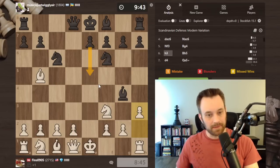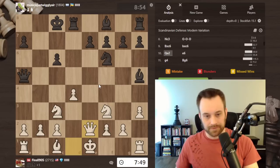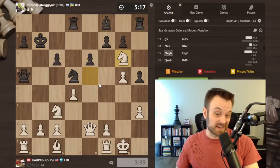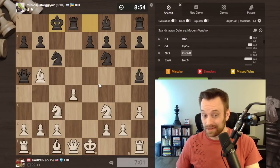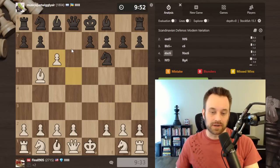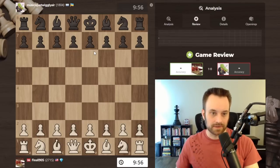For my opponent, they played pretty reasonably in the middle game - maybe could have tried for some different compensation, but the position was honestly tough. I think this is just an opening they've got to rethink, especially against higher rated opposition. I'd recommend looking into bishop d7 or knight bd7. Let's click into the game review.